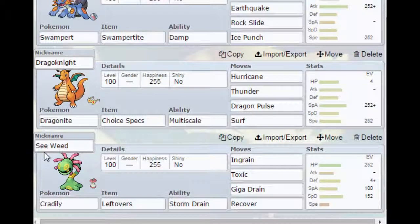Finally we have Seaweed, a Leftovers Cradily with Storm Drain, Ingrain, Toxic, Giga Drain, and Recover. It's a very hard-hitting mon with Storm Drain, so that's why Surf really works — Storm Drain absorbs it, boosts Special Attack, and Surf still hits the other two Pokémon since this is a doubles battle.